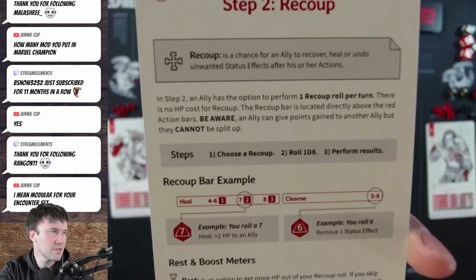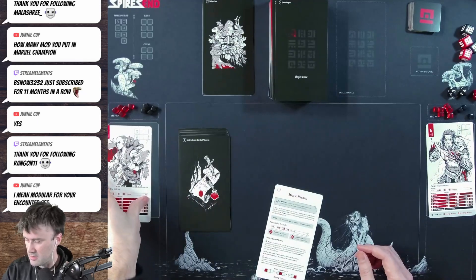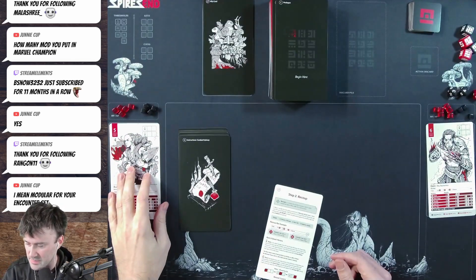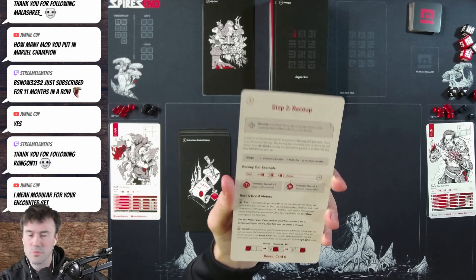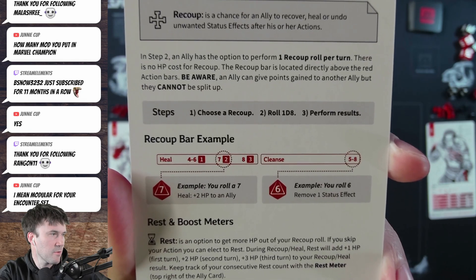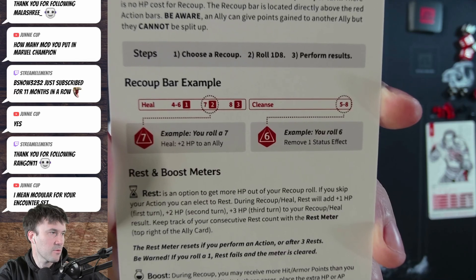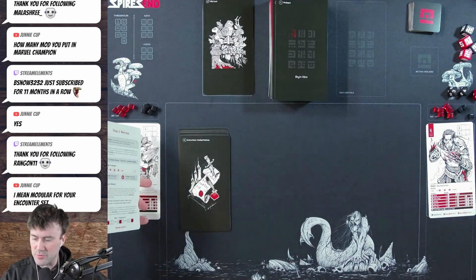Step two is recoup. You perform one recoup by rolling a die — this lets you heal, which is important since you're spending a lot of your life on actions. There's no HP cost for recoup. The recoup bar is located directly above the action bars. Points gained can be given to another ally, but you cannot split them up. You choose a recoup option, roll a d8, and perform the result.